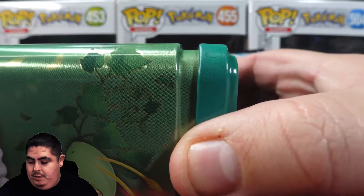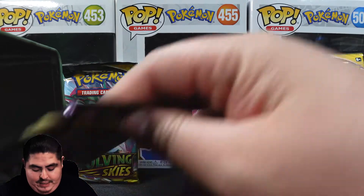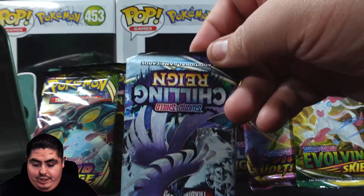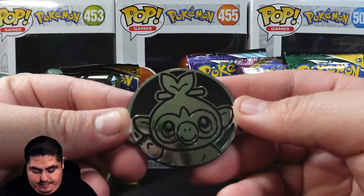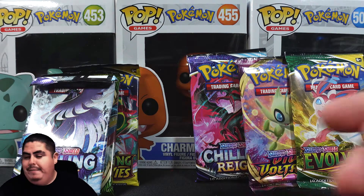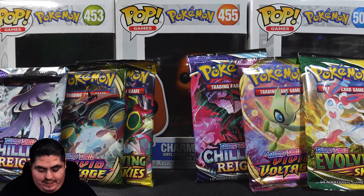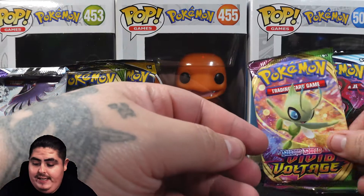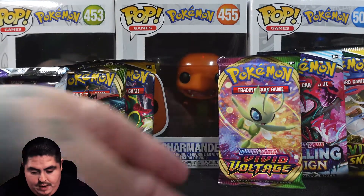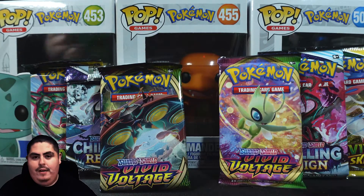Now for the green tin, let's open this one up. Once again this is your time to choose. I imagine it's gonna be the same packs - we got an Evolving Skies, another Vivid Voltage, and a Chilling Reign. We got another giant coin as well. It seems like you're getting the same coins, and I believe there's different colors too. So I'm gonna save Evolving Skies towards the end, do Chilling Reign second to last, and Vivid Voltage first.